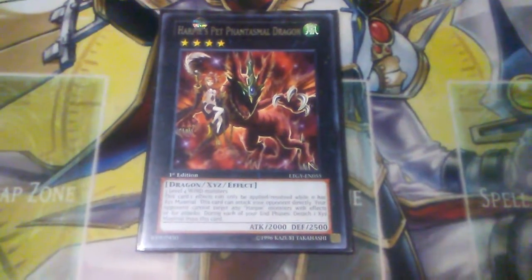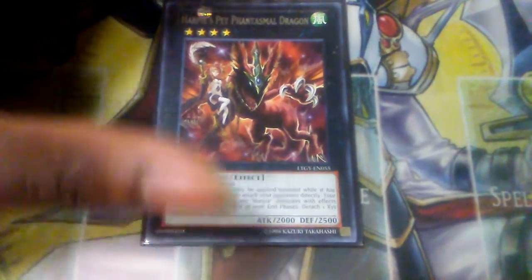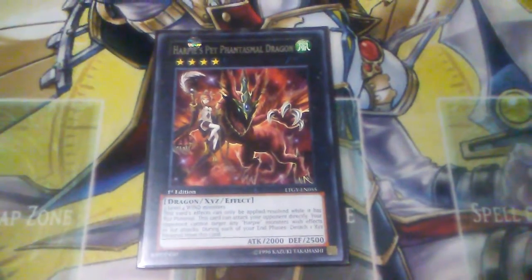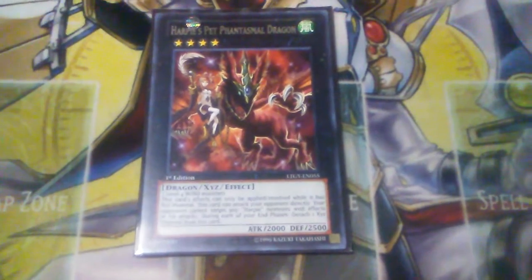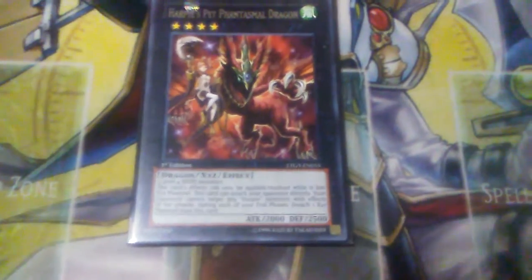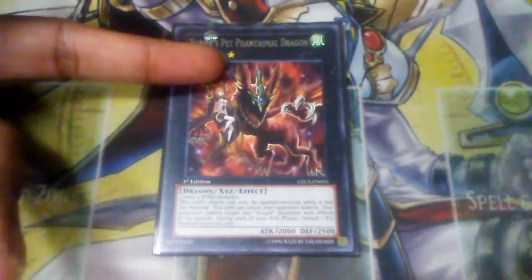One of the key things about Phantasmal Dragon is that it can attack your opponent directly. It also protects all your Harpy monsters, including itself, from being targeted by opponent's card effects and from being selected as an attack target. During the end phase you have to detach a material from it, and it only keeps those protections while it has material. If you do the combo correctly — discarding a Harpy for Channeler, special summoning Harpy Harpies, playing Elegant Egotist — you can summon Phantasmal, then detach a Harpy from it and during the end phase search for a Harpy monster like Channeler or Harpy Dancer to keep generating more plays.